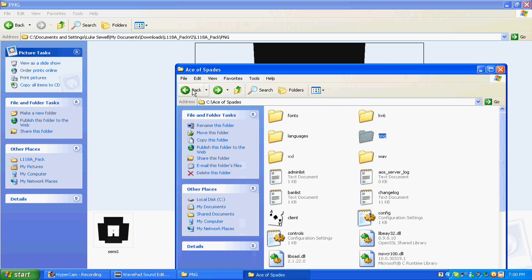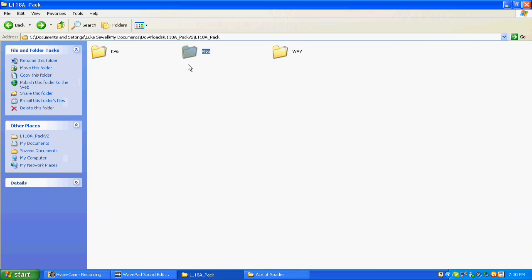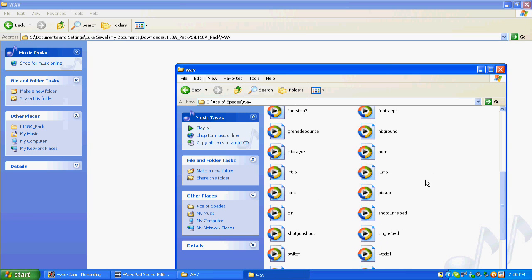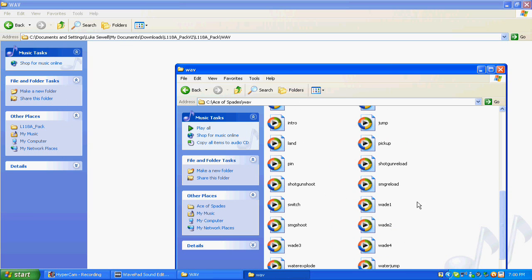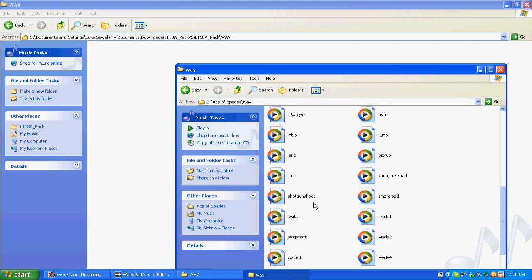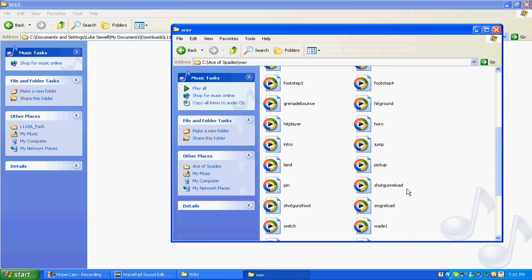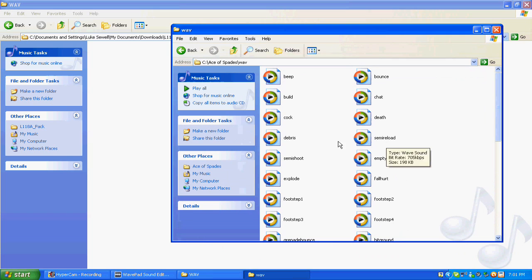Some mods will also have audio files. All you've got to do is find your audio file. These will say the gun names — so for L18 it will say L18 Shoot and L18 Reload. You change them to Semi Shoot and Semi Reload, put them in, and say Yes to all. Done — easy as that.